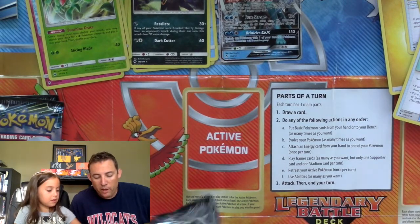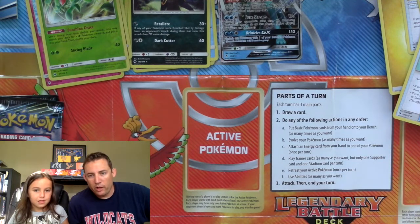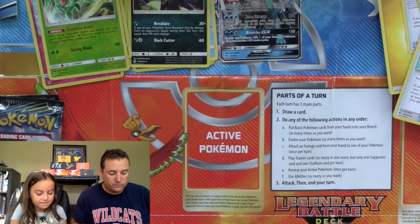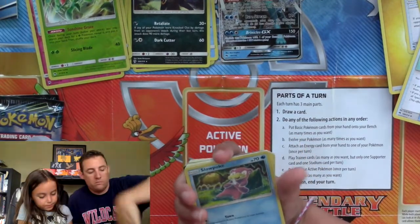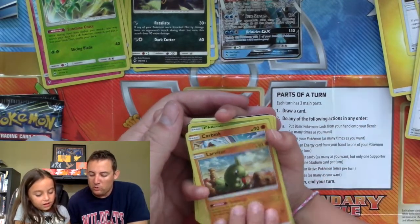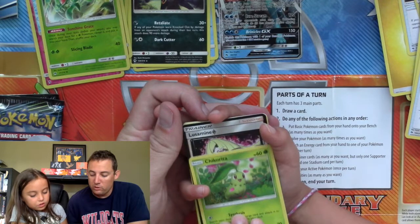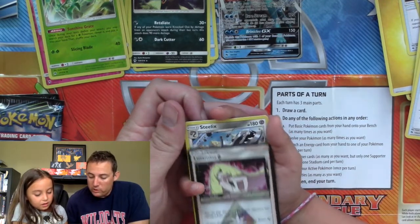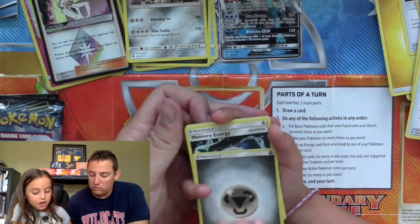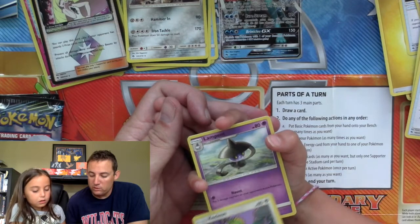Everybody watching this video today — while Addison is getting her next pack open — we would really appreciate it if you subscribed and liked and continued to come back. Slowpoke, Bruxish, Larvitar, Carbink, Chikorita, Lurantis, and Steelix. Energy. Memory Energy, Kecleon, and Lampent.